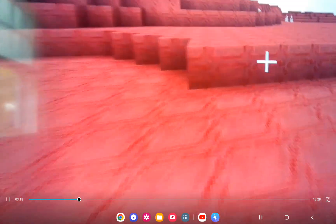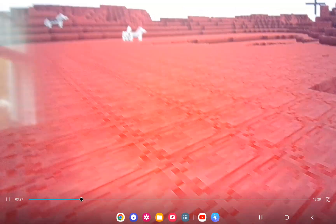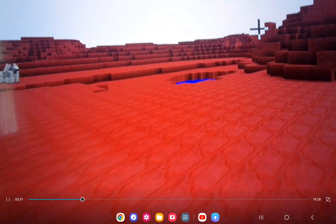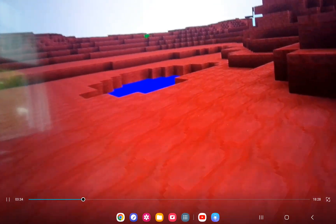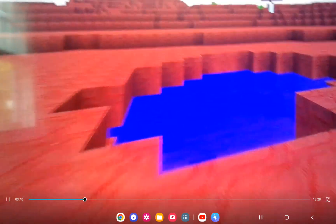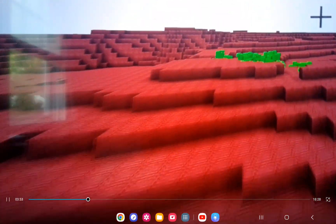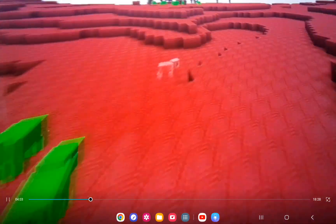Now we're on Mars, and it looks red in color, and there is no lava, and there's all that red. So this is Mars, and it's made of Mars rock. Oh my gosh, we found water on Mars! So, yeah, this is Mars.